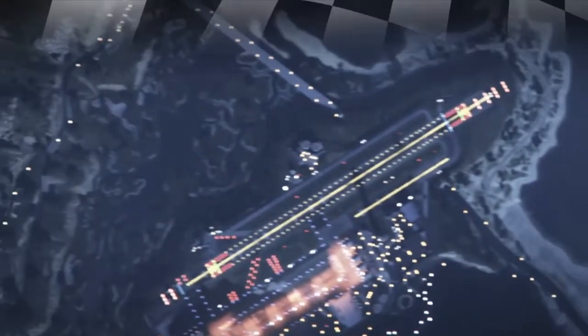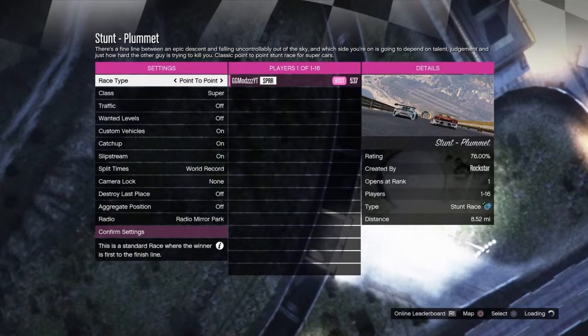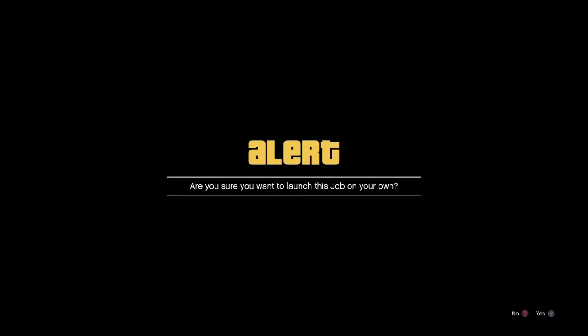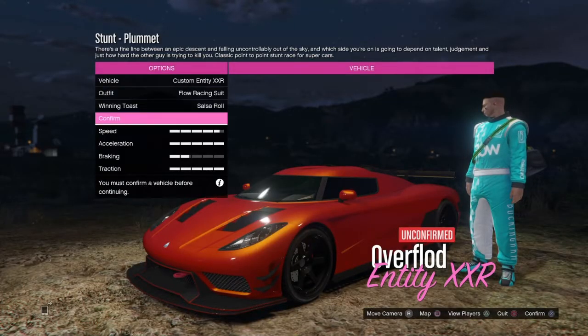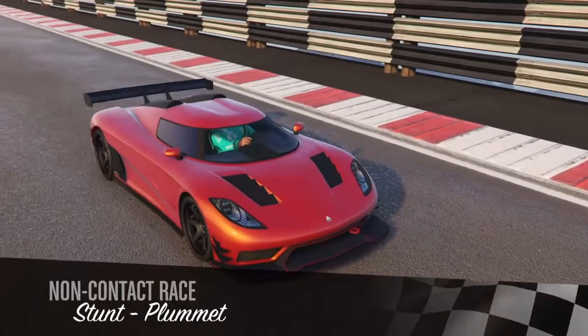Once you've found Stunt Plummet, start that job up and wait until you load into the race. You don't need to change car or anything — you can use any car — and just confirm ready to do the race.